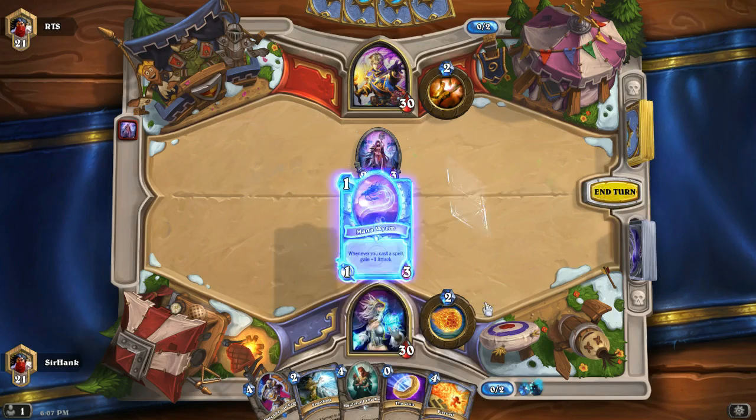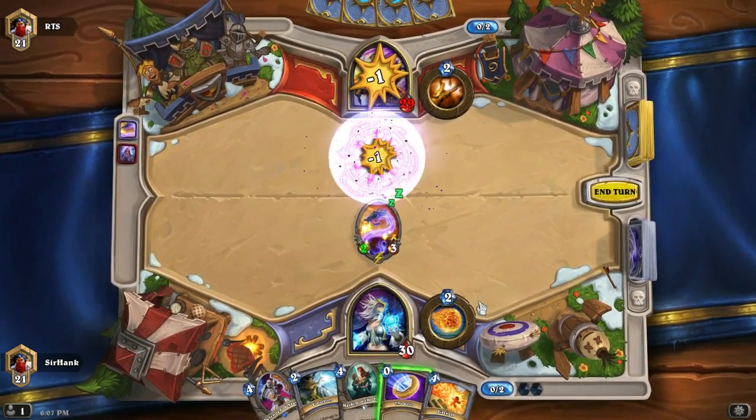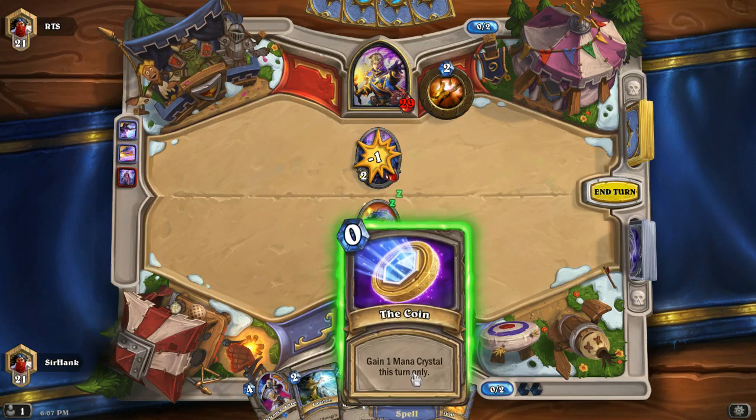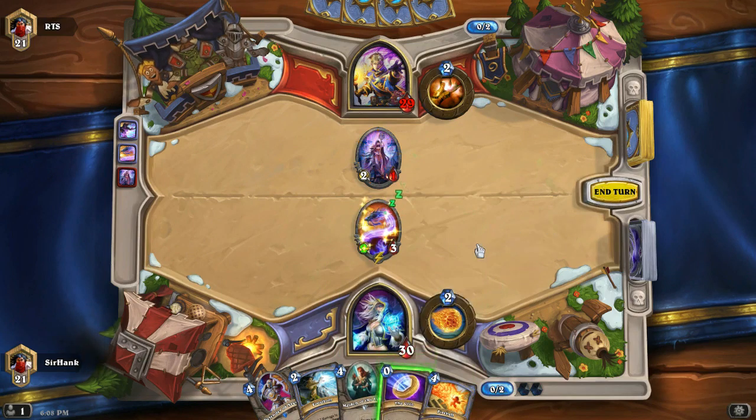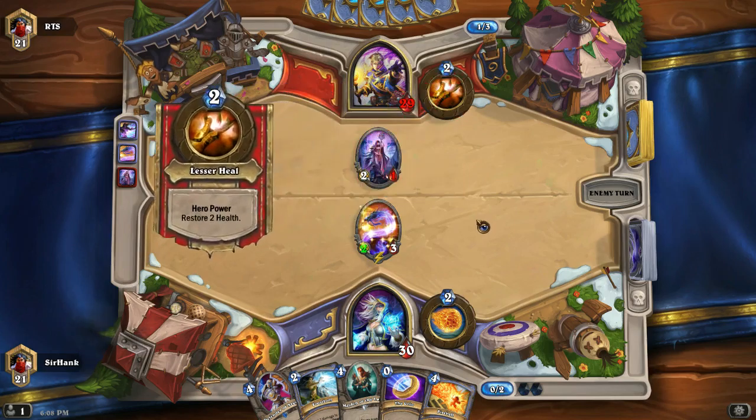Let's drop a Mana Worm into Arcane Missiles here. That's kind of a bummer. Oh well, not much we can do. At least we got a 2-3. Could be worse. But this thing living is really annoying, because if he can buff it or anything, he'll be able to kill our Mana Worm before we can make it much bigger. If not, we might be able to pull something pretty cool.